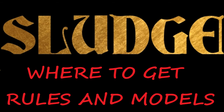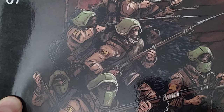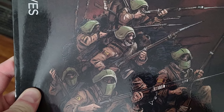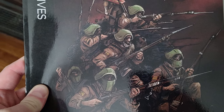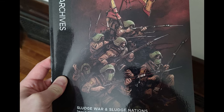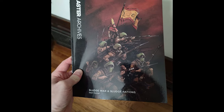Originally the rules were available in Blaster Volumes 3 and 4, which I showed pictures of earlier in the video, but now they're rather hard to come by. The fastest and cheapest way to get the rules is to go to the website and download both the core rules and the Sludge Nations rules as PDFs. If you go to DriveThruRPG's website, you can also order a softcover print-on-demand rulebook, which contains both the core rules and the Nations expansion. The quality of the book is very high, and I recommend that is how you get the rules. Links are in the description below.